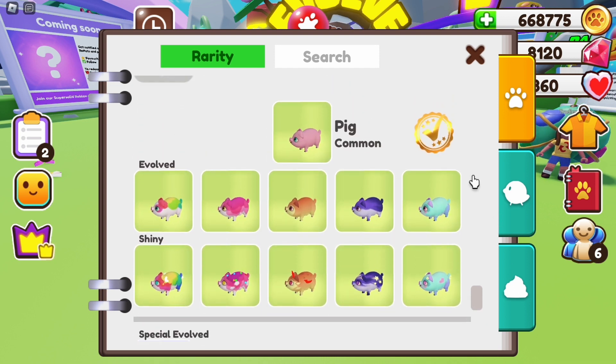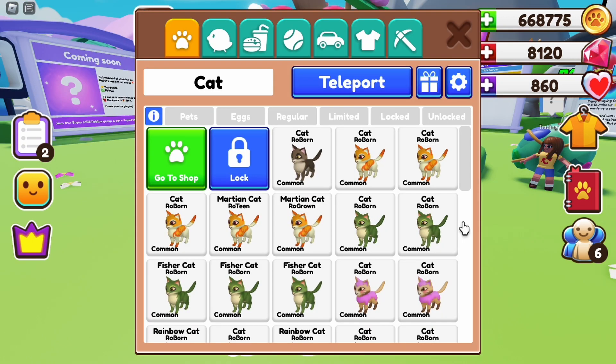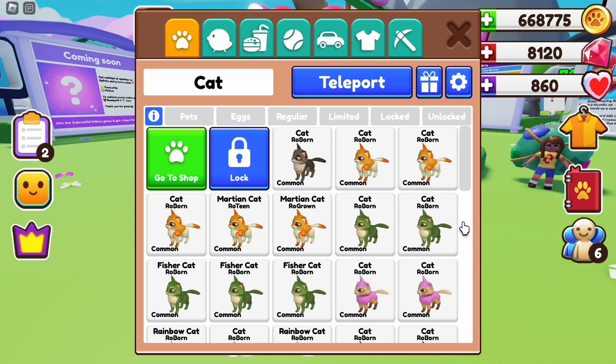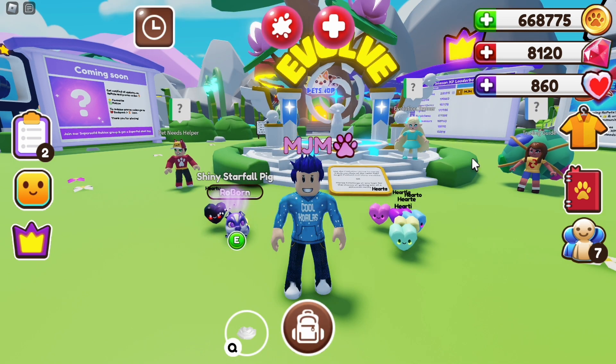There we go — pig with the golden mark on it. We have fully completed pigs! On the next episode of where I make evolved pets shiny, we will be doing evolved cats, so make sure you stay tuned to see that.